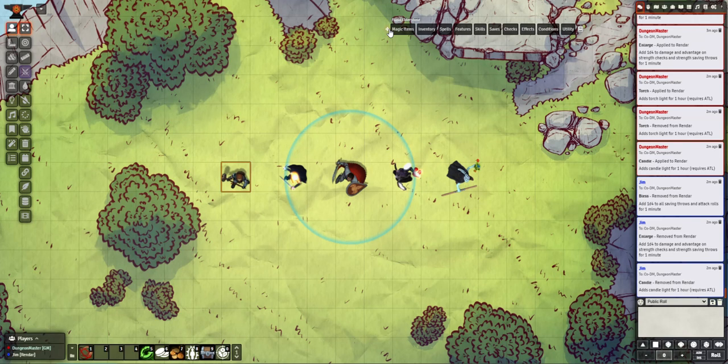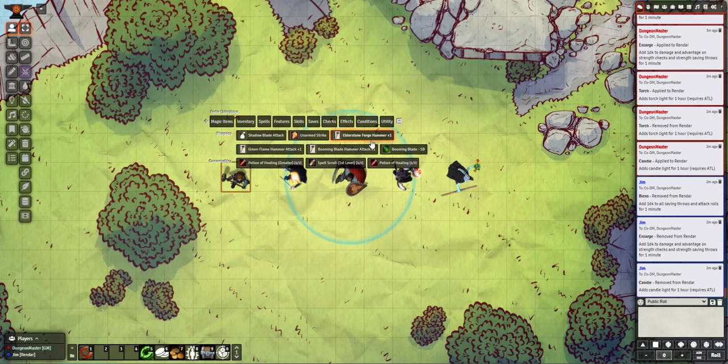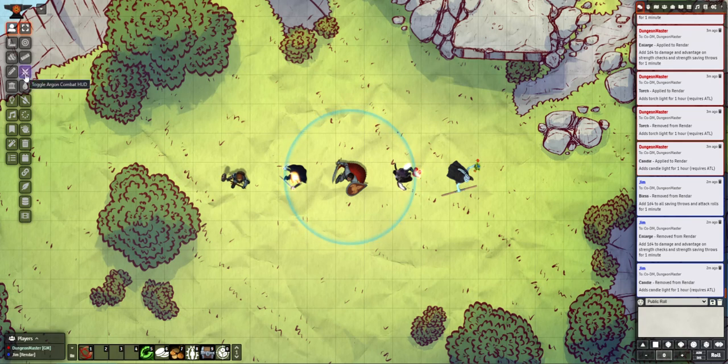Right now we're used to this: we've got this draggable thing, Fumo's here, Fumo wants to use something, you come in here and you click it. You can hold down Control to do a disadvantage, hold down Alt for advantage. I've added in something new here. If you right-click, you will see a little double sword icon. You'll also find that under the token controls, right here — Toggle Argon Combat Heads Up Display. Are you ready for this? I'm going to click Fumo and select that.